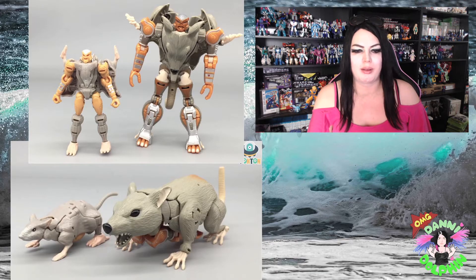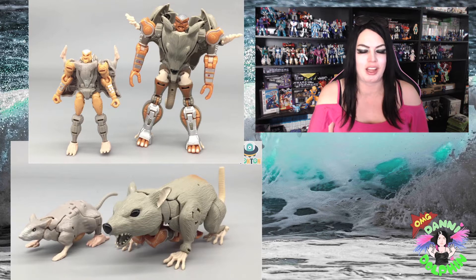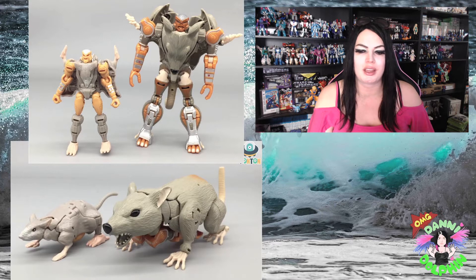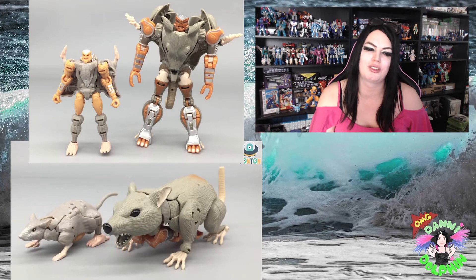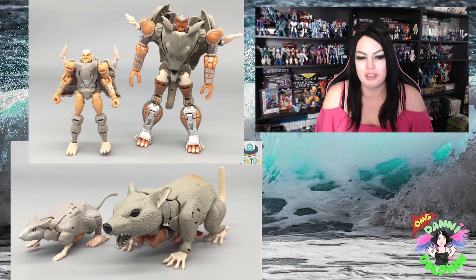Let's check out the Rat Trap first. This is a new Legends class which they're calling Core Class in the Kingdom line. This figure is smaller - it's a Legends class - so of course it's not going to be perfect or as detailed as the 35th Anniversary Rat Trap. The new one looks more realistic, kind of like the show, and has a more realistic animal mode.